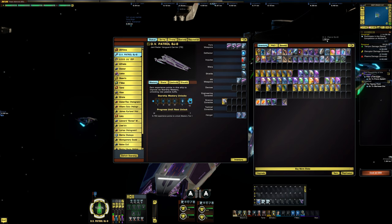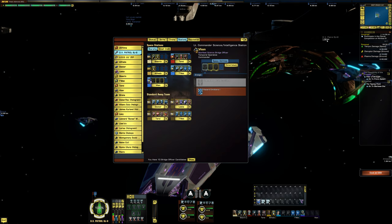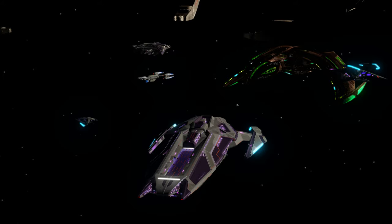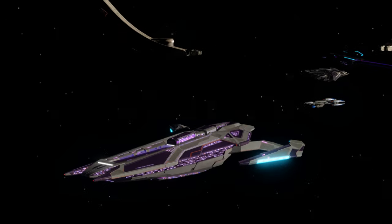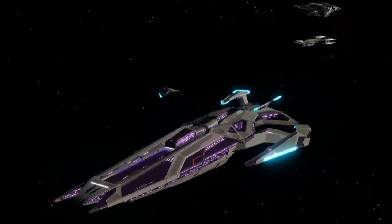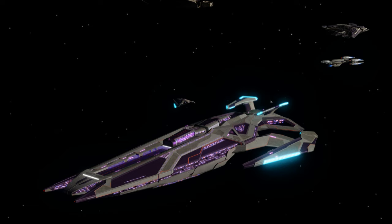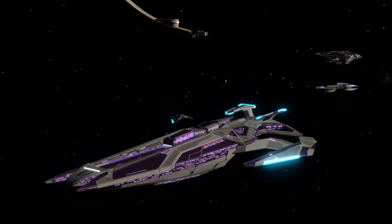Looking at the stations: a Lieutenant Universal Station, a Lieutenant Commander Tactical Station, an Ensign Engineering Station, a Commander Science Station, and a Lieutenant Commander Science/Intel Station. Really, really cool ship. Let's bring the pet back in and watch them swoop in and dock. I have shown off the Jem'Hadar Bridge in a different visual review — it's the standard Jem'Hadar Bridge. Let's go to the ship tailor and take a look at the skin options.